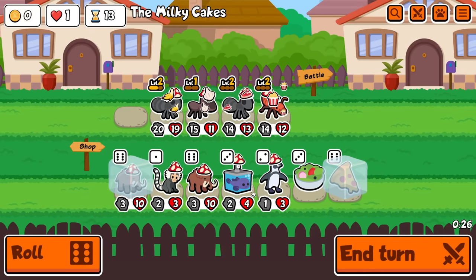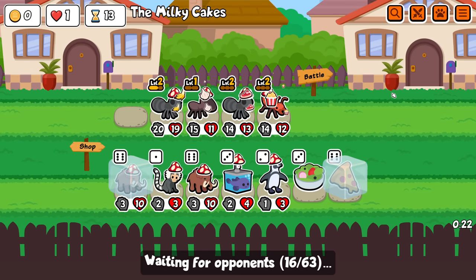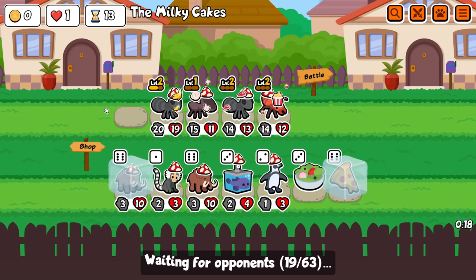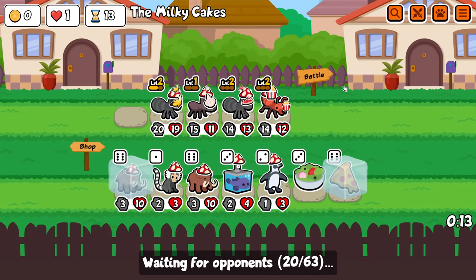Buff these two. Leave the sushi — I'd rather find a pill and I'd rather find like another ant. Yeah, same deal. Leave everything where it is. I'm not freezing a blobfish — it would take way too much investment for this thing to get to level three.